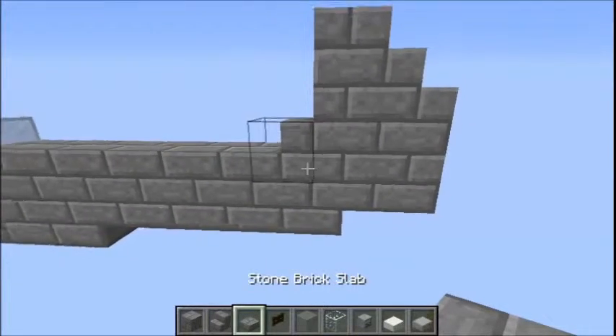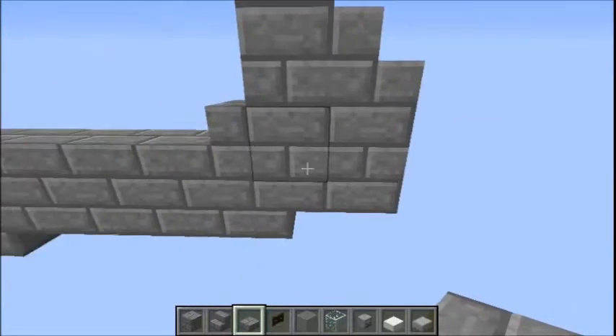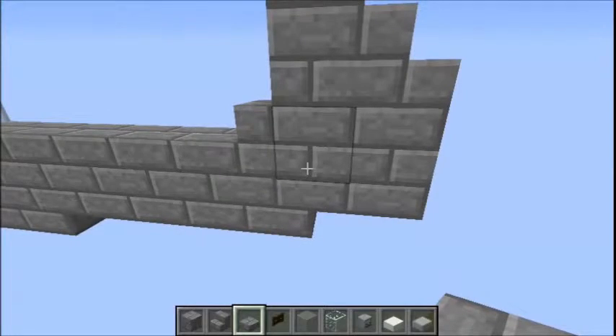The tail wing is level with the bottom half of these two blocks here, and it's simply an L-shape like this.